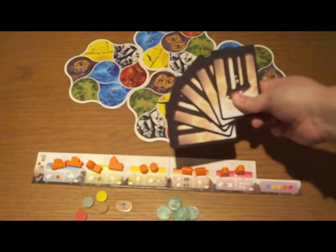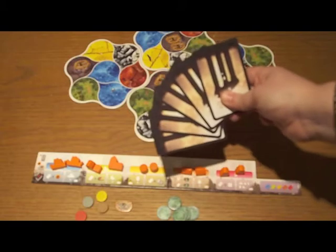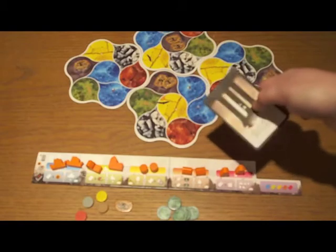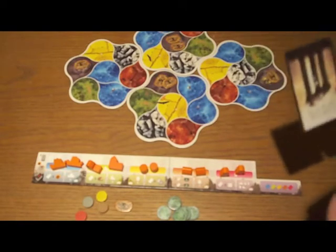On your turn, you're going to do only one of two things: you're either going to play one of these five cards from your hand, or you're going to discard some amount and draw back up to five. We're going to go into those in much greater detail because they're a bit more complicated than it seems.